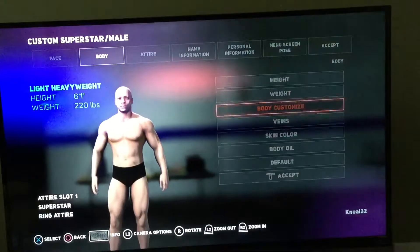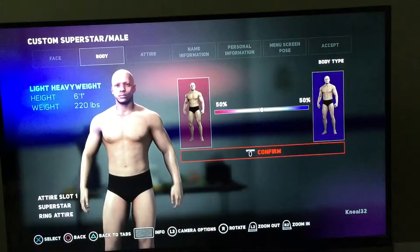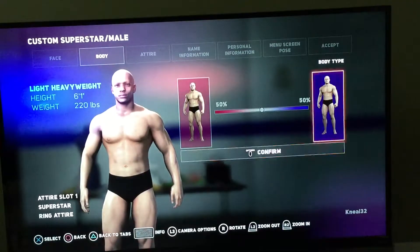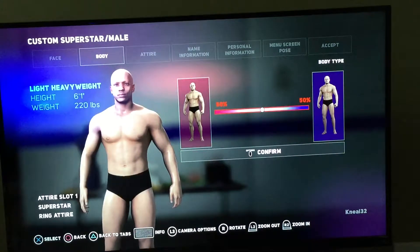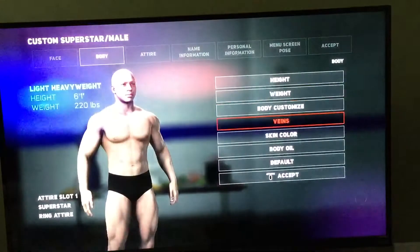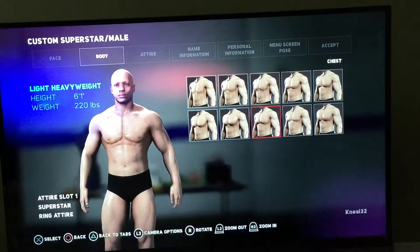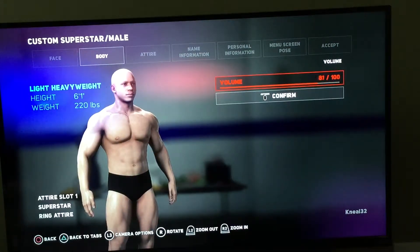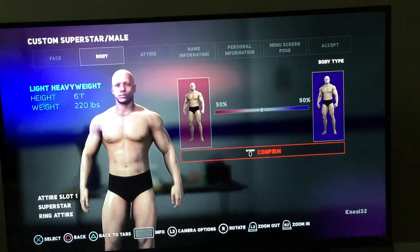One more thing before I end the video — I wanted to show you something new they did with the bodies. Let's say I want this body — if I choose this body, I can go in the middle and adjust how much of his muscle actually shows. That's pretty much what that is. But you can still add the chest, and this year with all the body parts you can actually come back and adjust each one as well. Not only do you pick a chest, but you can adjust it — and every other part that's on there too.